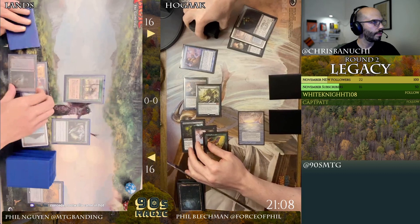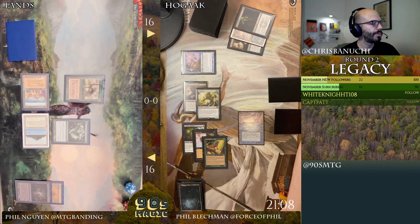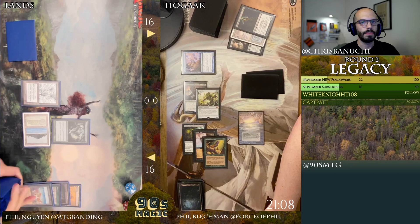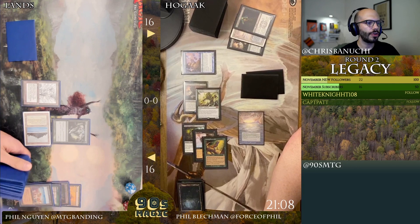Big attack coming — 12, 13, 14, 15. I'm gonna Crop Rotate it. What can Phil get with Crop Rotation that's relevant? Glacial Chasm, sacrifice Port — oh, that's a good one! What does everybody think of this list with Trade Routes and Valakut Exploration? We've seen it on stream before.